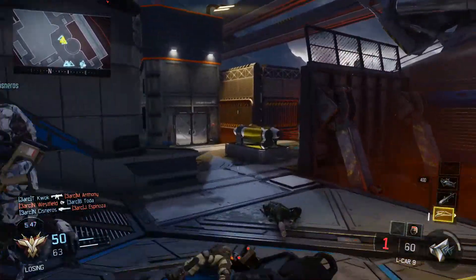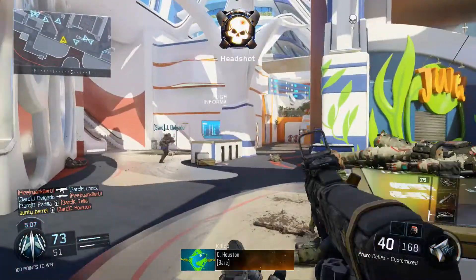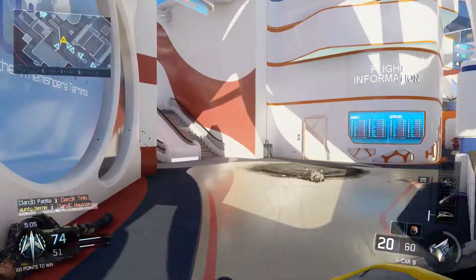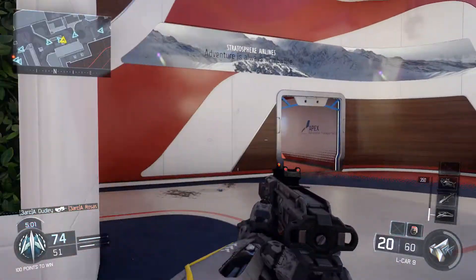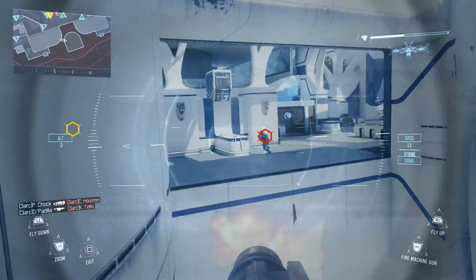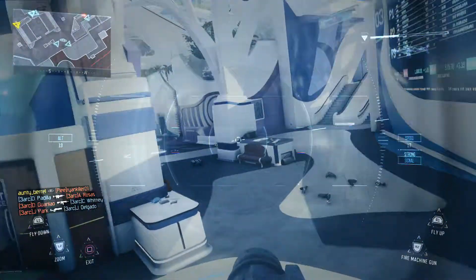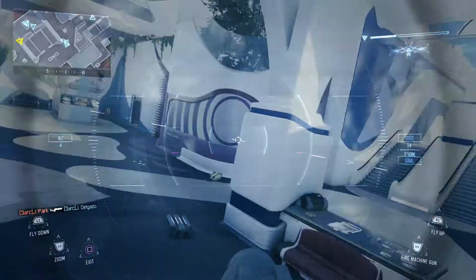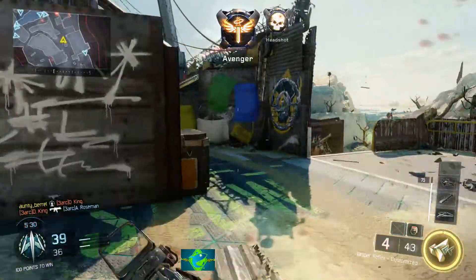Our third map is Spire. It pretty much is a reimagined cloud city or a futuristic airport if you like, but it has a lot of open space. I personally didn't enjoy it — it was my least favorite map. I found that in a lot of games guys would just camp across the map with a sniper rifle and end you with a 50 cal round to your face.